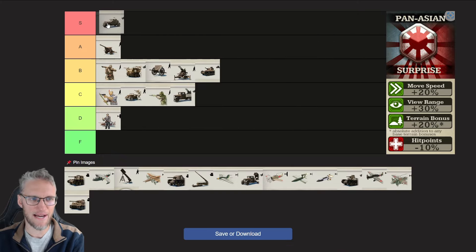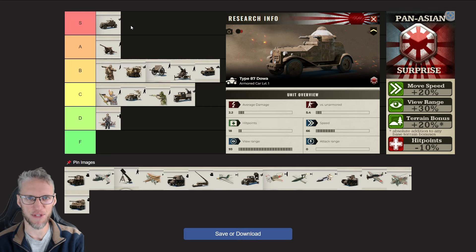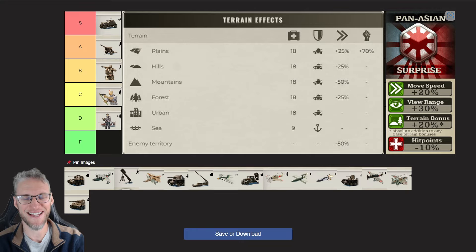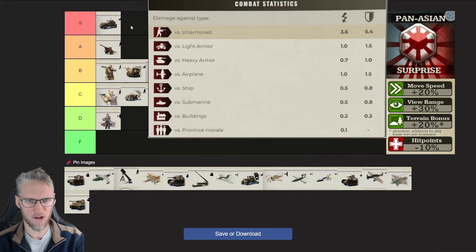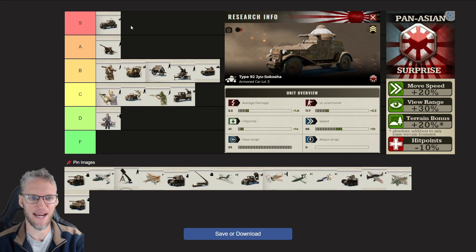In the tank branch, Armored Cars for Pan-Asian are absolutely over the top. You get an additional 20% damage versus light armored units and the research upgrades are 1 to 2 days sooner available. With the additional bonuses they deal 5.4 damage versus unarmored units, combined with a sheer speed of 66 and a view range of 93 — this is just incredible. And you still need to take into account that on the plains they get a 70% bonus. Pan-Asian Armored Cars deal 3.6 damage in attack and 5.4 in defense, and once you upgrade them to level 3, they're completely over the top.